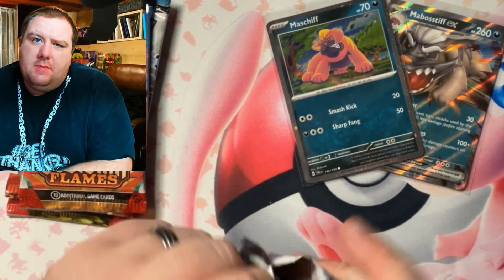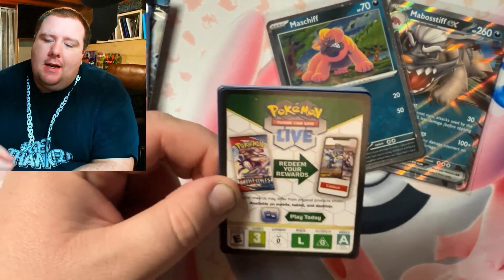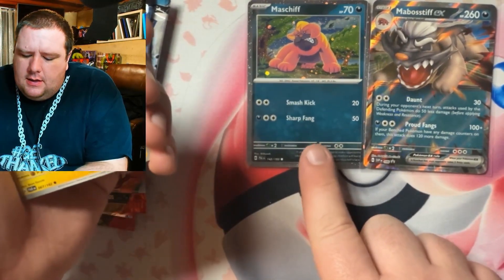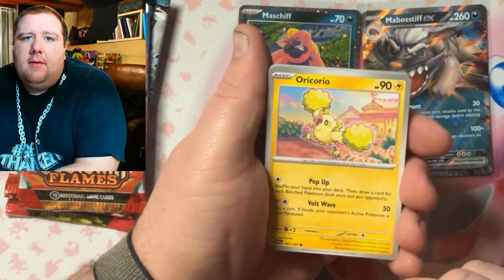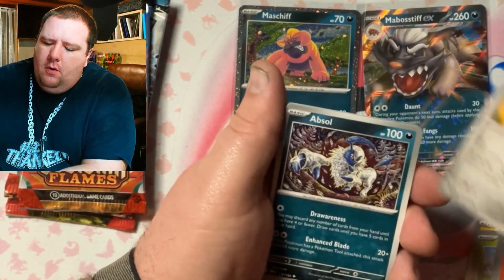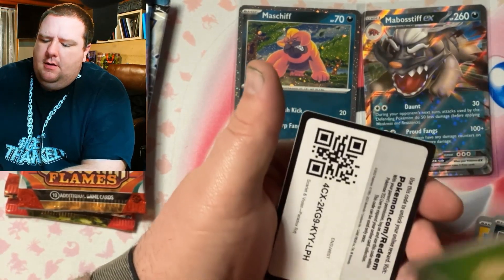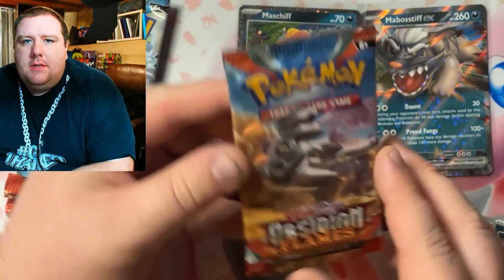I mostly bought this box just for the promo because I like to collect the promo cards. This right here is the promo card, and this one is for Paldean Fates — if you want that extra holo to add to your Paldean Fates collection. From pack one we got Charcadet, Worm, Opzol, Sinasir, Qiu, Blitzel, and Milote, plus the code card. Next up, Obsidian Flames.